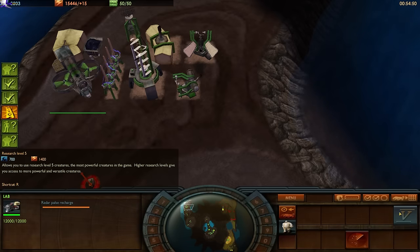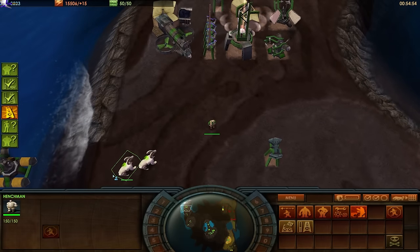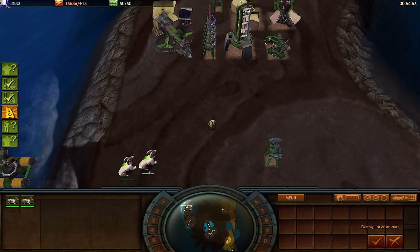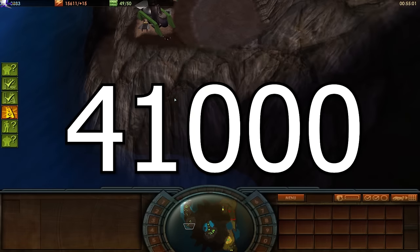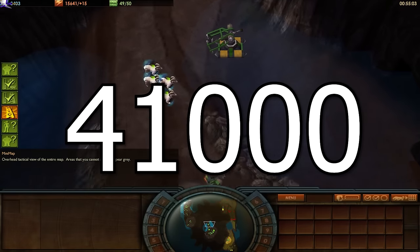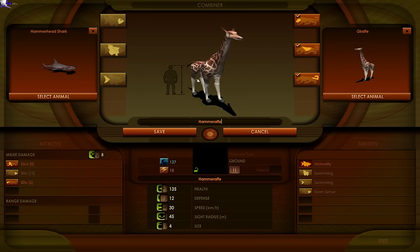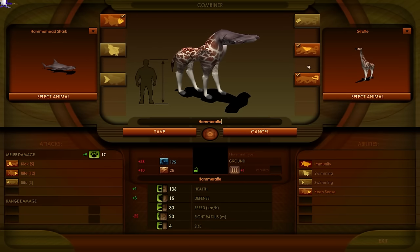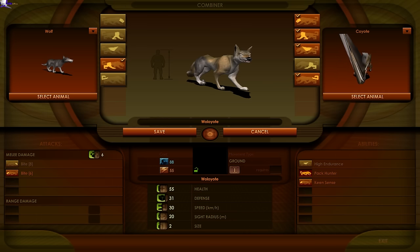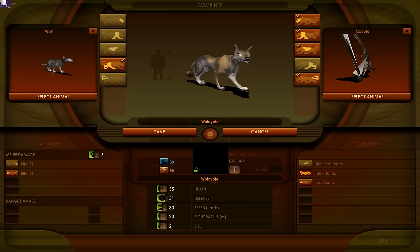By early 2002, Impossible Creatures was in a near feature-complete state according to previews. However, the game was delayed from late 2002 to January 2003, likely due to the fact that there are over 41,000 different combinations of 51 animals in the base game. A metric ton of testing and polish would be needed to make sure everything runs smoothly — and even then, there are some hiccups with the creature creator. The fact that this works as smoothly as it does is both a miracle and a testament to the team at Relic.